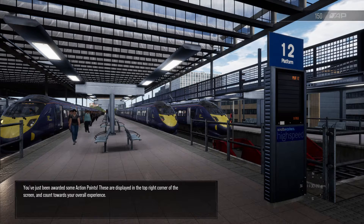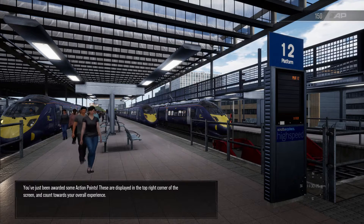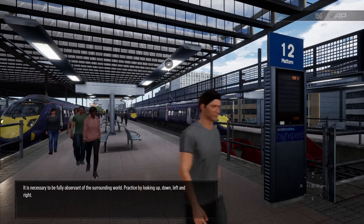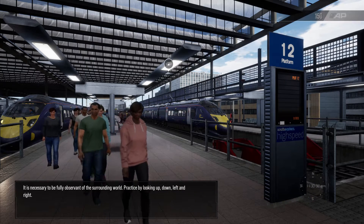You've just been awarded some action points. These are displayed in the top right corner of the screen and count towards your overall experience. It is necessary to be fully observant of the surrounding world.